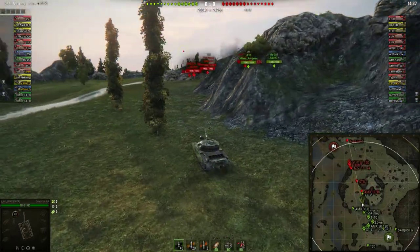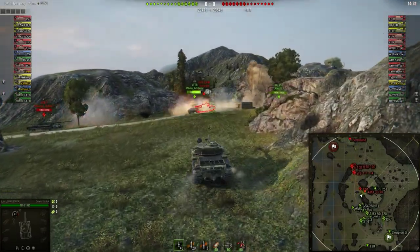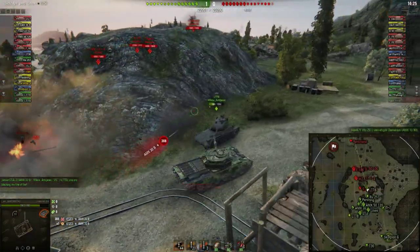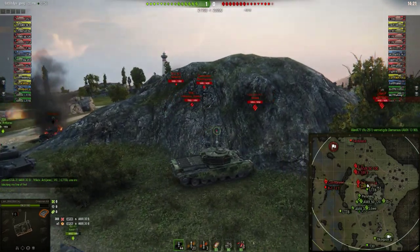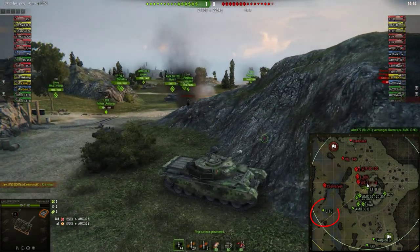First take a closer look at the minimap — we already see the whole team is going for that hill. Only the T30 realizes that the left flank must be covered as well. What the f**k — the AMX 30B, a teammate of IMRNG, decides to put a shell in IMRNG's ass and does 388 damage on him. What a f**king retard.